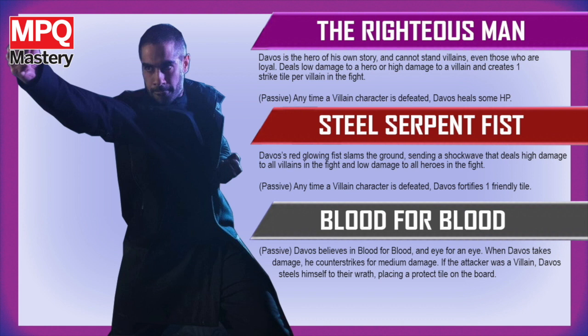I gave him three abilities. The first is called the Righteous Man. Davos is the hero of his own story and cannot stand villains, even those who are loyal. With this ability, he would deal low damage to a hero or high damage to a villain, and create one strike tile per villain in the fight. Passively, anytime a villain character is defeated, he would also heal. You'll see how these abilities start to kind of stack up and work off of each other.